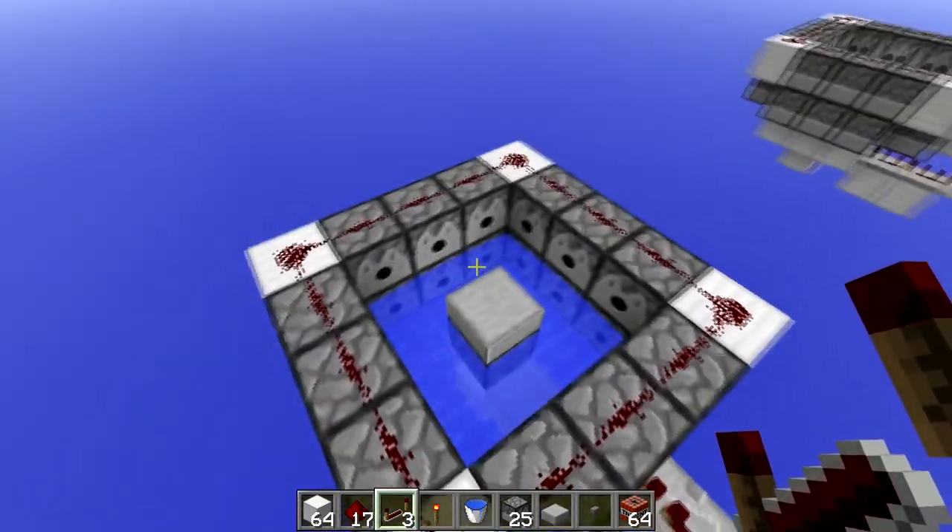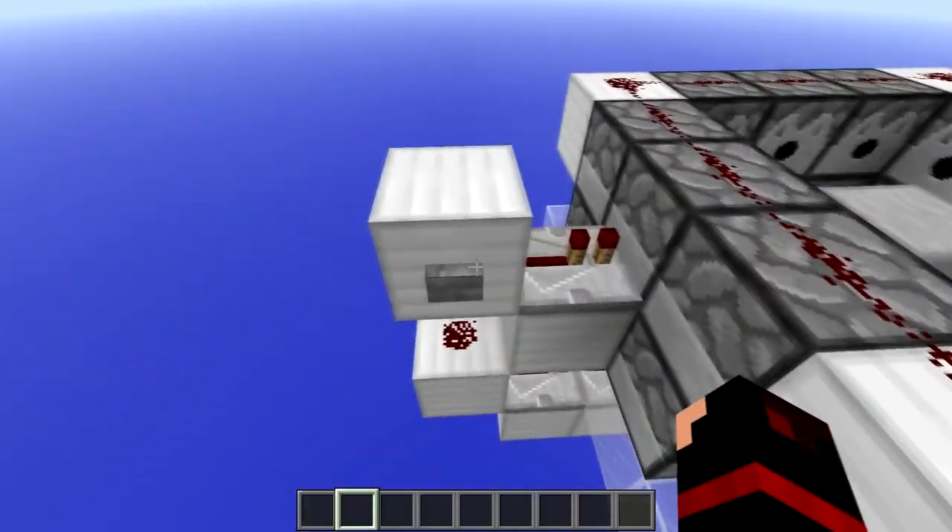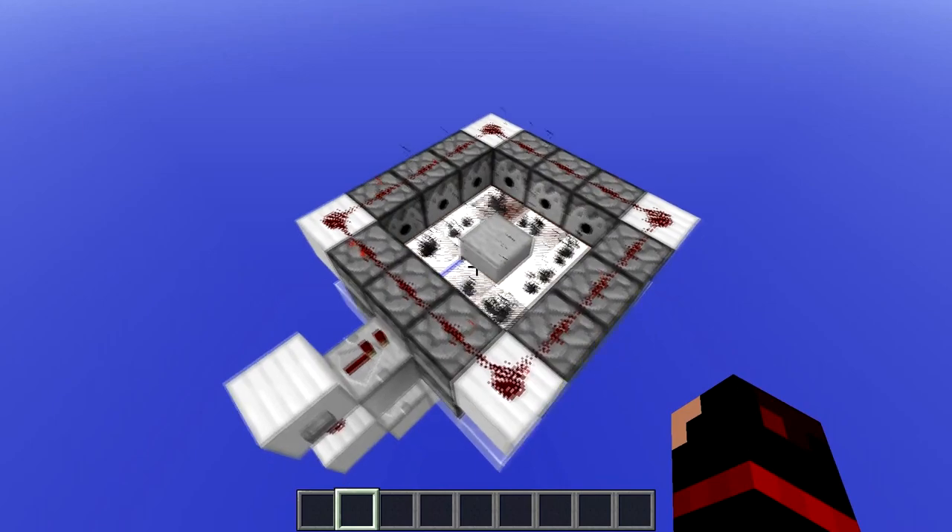After you've done that, all you have to do is fill it up with TNT and you are done. Fill up all your dispensers with TNT, push the button, and you should be all ready to go.